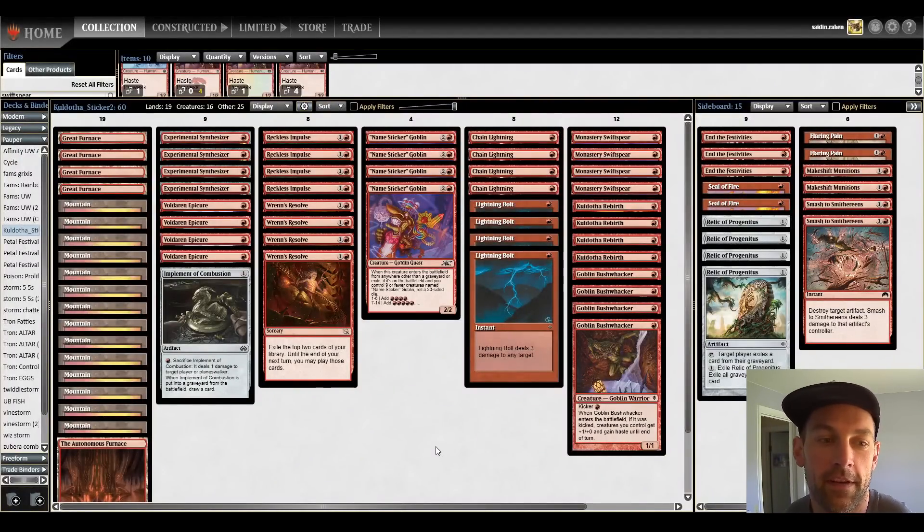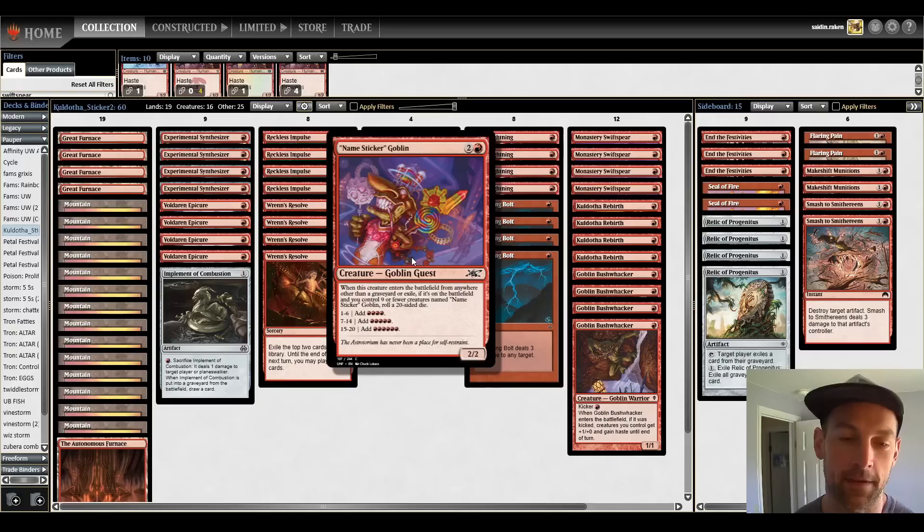Hello and welcome to another pauper video. Today we're playing Sticker Burn, using Kaldotha Stickers. We're using the new card to Magic Online named Sticker Goblin.